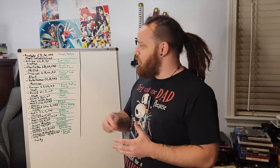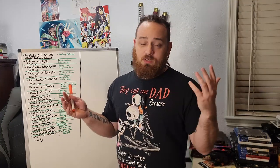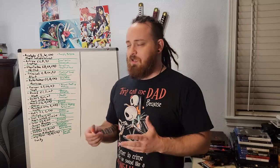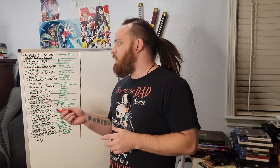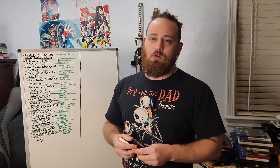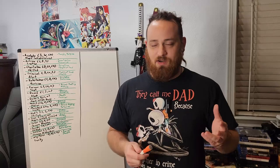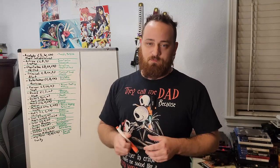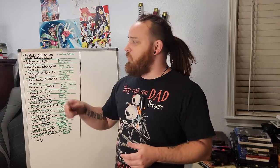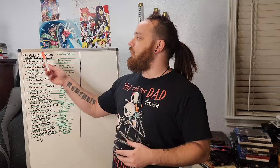Starting with Acolyte. The Acolyte gives you a choice between Intelligence, Wisdom, and Charisma, which is cool. Intelligence and Wisdom both seem to make sense for Acolyte; Charisma — hey, they needed a third stat. The feat it gives is Magic Initiate for Clerics. That makes sense. And the skill proficiencies it offers are Insight and Religion. This is a great combination because both of these skill proficiencies tie in with the potentially offered ability score improvements, so it works well together.